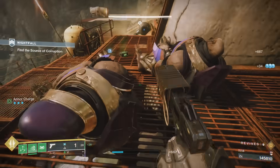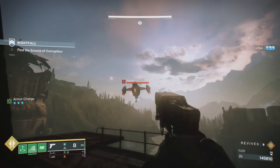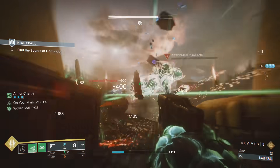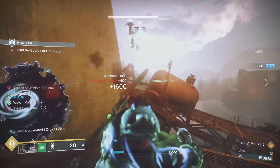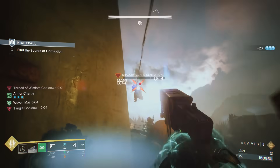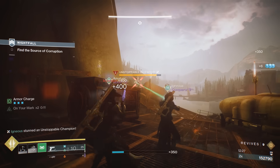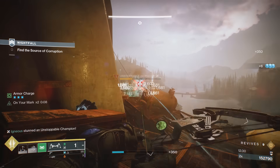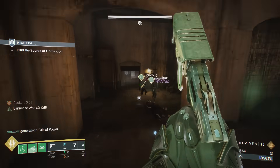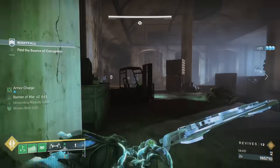As you continue forward along the dam, another Thresher will spawn — same thing, take that thing down as quickly as you can. Eventually you're going to get back inside. As you're going through this strike, there is a ton of champions and also many boss enemies that you're fighting. If you are using a Cenotaph, you're going to be getting so much heavy ammo that pretty much every single group of enemies you come across, you can yeet a Gjallarhorn or an Apex Predator into that group, because in the very next group there's going to be a champion that you can mark and generate even more heavy from. Eventually when you get to this room, just a little warning — it has a ton of Taken Blights that can push you around, and then there's ground that can damage you.